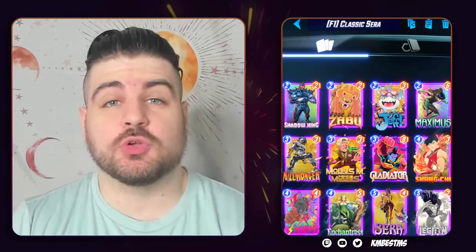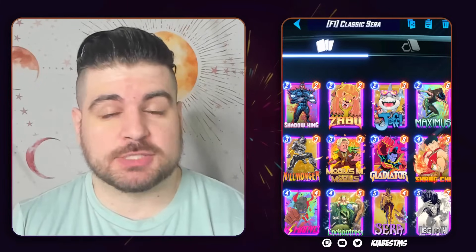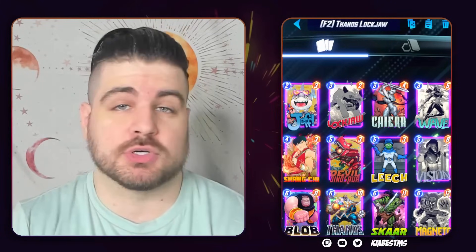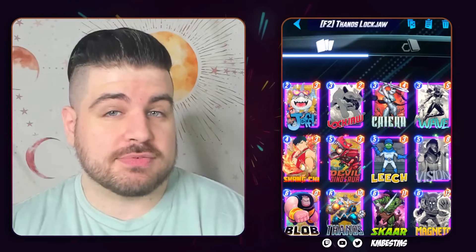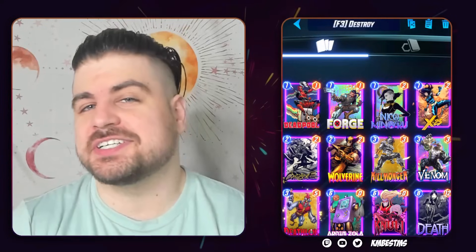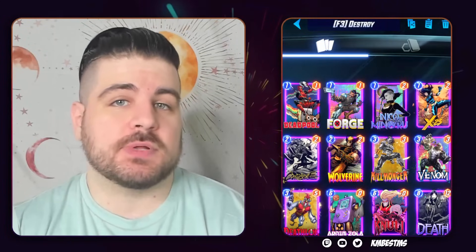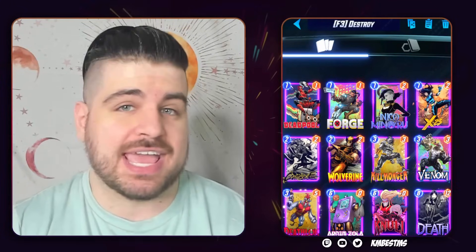The metagame is built around several pillars right now. Pillar number one is Zabu, Ms. Marvel, and Tech decks. Pillar number two are Thanos decks, and you can build these as traditionally as you like — the number two player on ladder is running the exact same list as before the nerf, but there are also some very off-the-wall Thanos lists. Pillar number three are old classics like Discard, Destroy, and Sheenot.